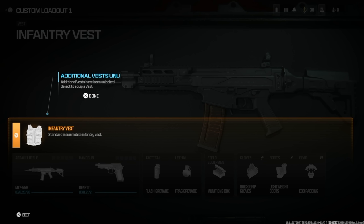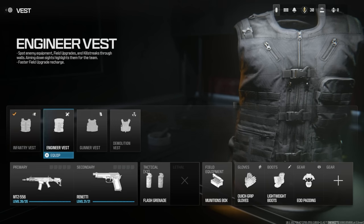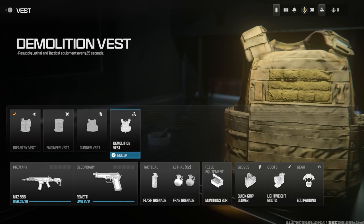In the beta build we have the Infantry Vest, which increases tac sprint duration and reduces refresh time. The Engineer Vest lets players spot enemy equipment, field upgrades, and killstreaks through walls while aiming down sights, highlights them for your team, and grants faster field upgrade recharges — with hidden benefits of an additional tactical and extra gear slot at the cost of no lethal. The Gunner Vest deploys with max ammo, improves reload speed, and grants Overkill (two primaries) at the cost of no boot gear adjustment.